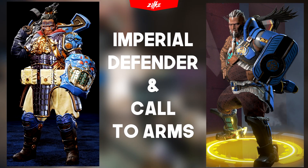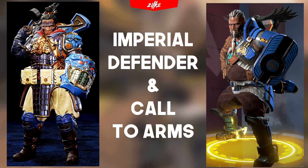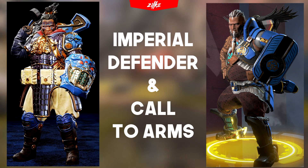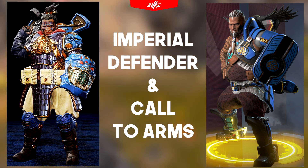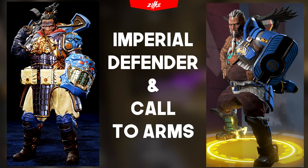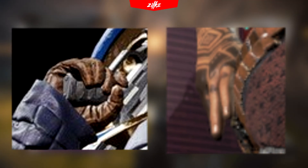The next 2 skins with mixed opinions are Imperial Defender and Call to Arms. Imperial Defender is just having one of the most creative body designs ever. The arm shield must be the highlight of the skin, which is probably my favorite one of the bunch. Legs, body, arms, head — every inch of the skin is filled with details, patterns and quirks which are amazing to look at. The hands unfortunately aren't as amazing as the body design. They are just some basic leather gloves and that's about it. Basic first person experience.